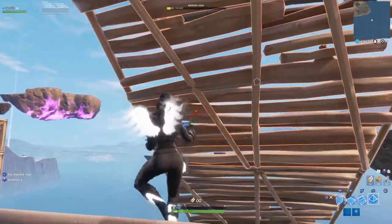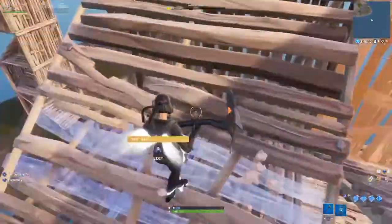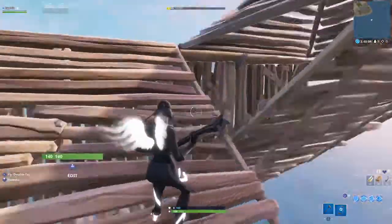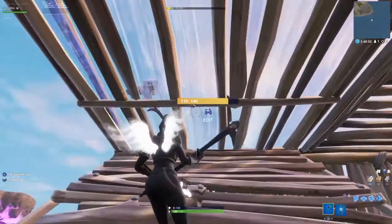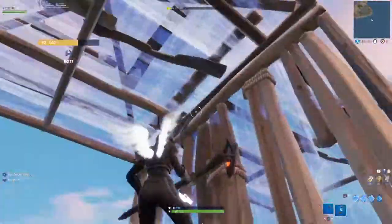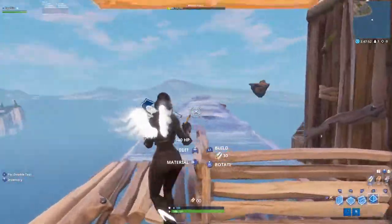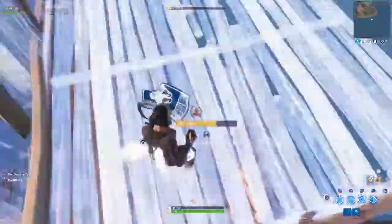What you want to do is come out like this as fast as you can — wall, wall, floor, stair — cause you want to do it super quick. Then you put directly a floor above you and edit it just like that. Put a wall here and then jump up, put a floor and a cone right there, and then you jump out to the side, go up twice or one, and then just do 90s.